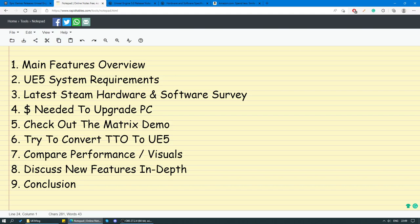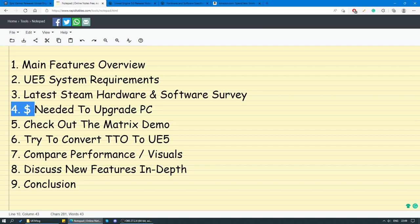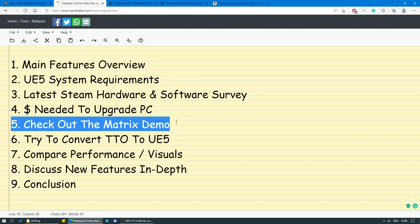So this is our plan of attack for this devlog. First, we're going to briefly go through all the main features. Then we're going to see what the minimum system requirements for Unreal Engine 5 are. We're going to compare those requirements to the latest Steam hardware and software survey, which is going to tell us what hardware the average Steam user is currently using. Then we're going to see how much money the average Steam user would have to spend on upgrading their PC to match the requirements of Unreal Engine 5. After that, we're going to check out the Matrix demo, which is a demo map showing off all the features in Unreal Engine 5.